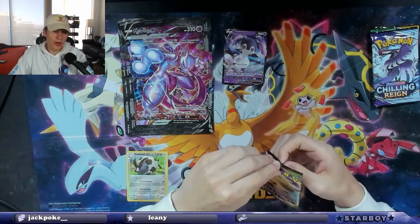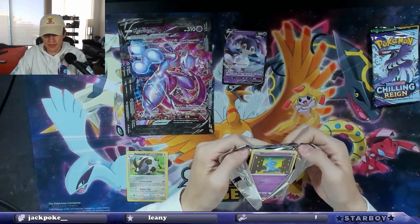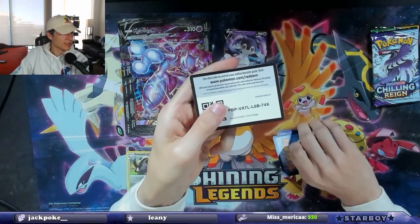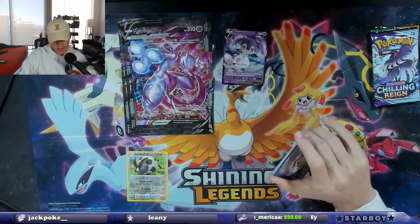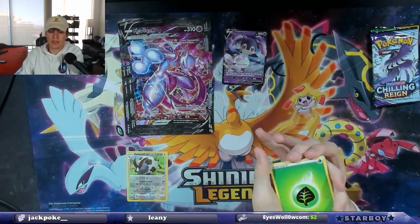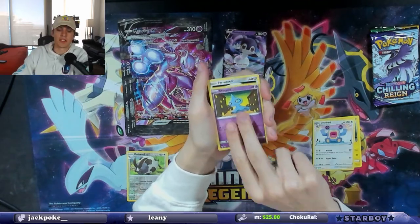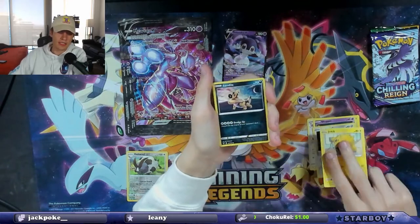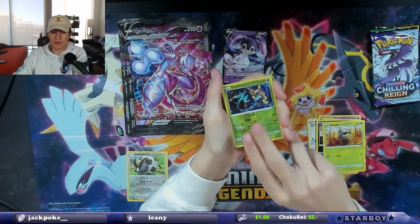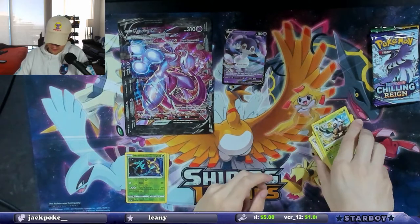Holographics from Vivid Voltage — you know what card we're looking for here. If we get the card we're looking for I would probably cry because it's hard to pull. We want that VMAX Pikachu. I bought it but I want to pull it, and I want to pull the rainbow version. We get Loudred, Memory Capsule, Shuppet, Ferroseed, Joltik, Sandaconda, Crabominable, a reverse holo, and a Shiftry non-holo.